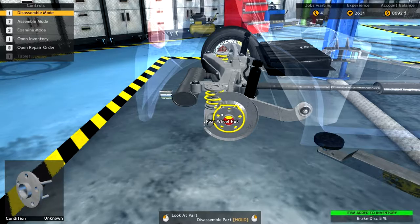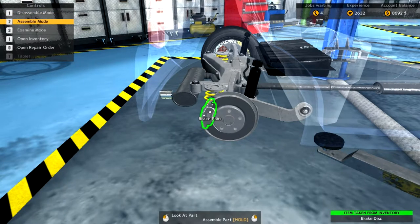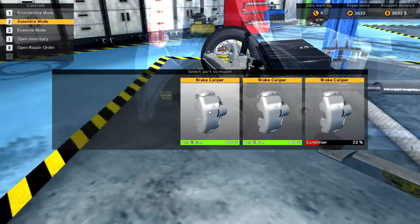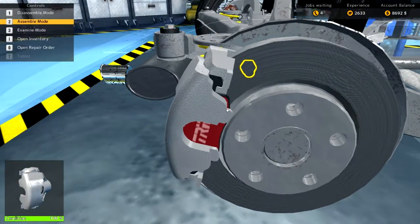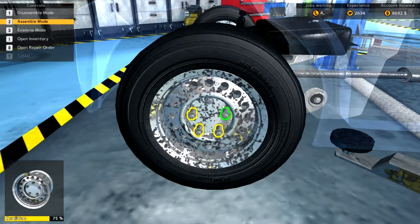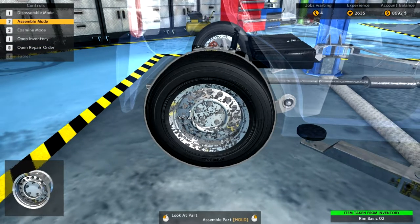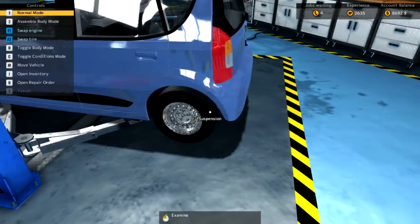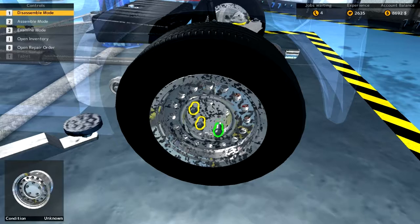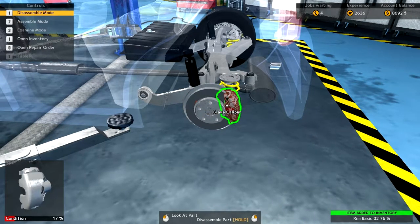The brake disc goes at the back — put that back on, put that back on. It was rusty, yeah. Look how clean and neat these graphics are. I don't know exactly who made this game but whoever designed it is very good. I think I might just do this one car for this video.